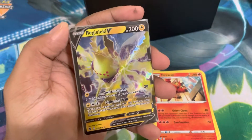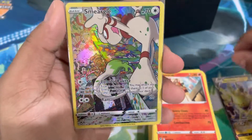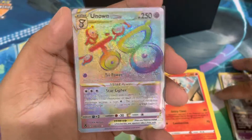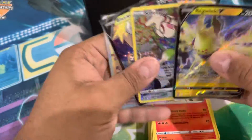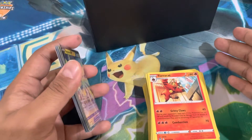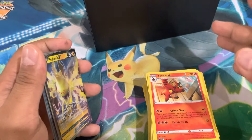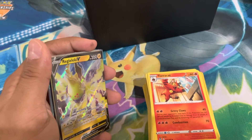Let's recap — out of eight packs in this ETB we hit: the Regidrago V, the gorgeous colorful palette Smeargle from the Trainer's Gallery, the Blaziken V, the Unknown V-Star, and to cap it off the Rainbow Unknown V-Star — already a win in my books. Three of these are going into my collection; the other two might be playable but I don't think I'll be playing another V-Star anytime soon. Thank you for watching — I'll be doing One Piece openings, Digimon openings, and any other card games on this channel. My main gameplay content is on my first Pokemon channel, so check that out. See you guys in the next video!